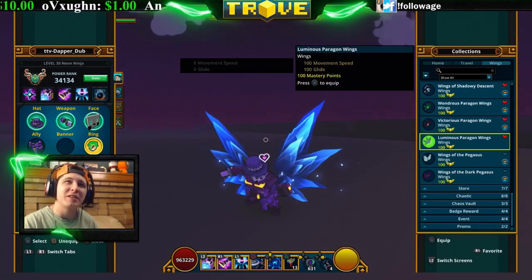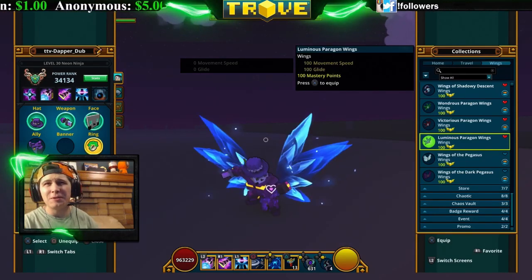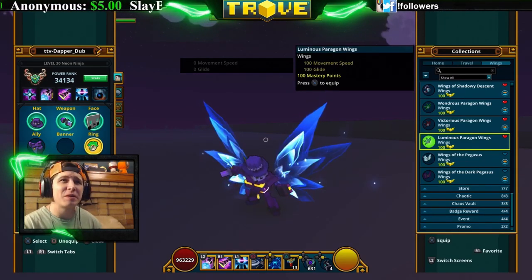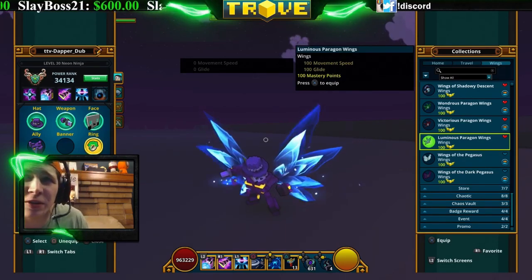Last of the paragon wings are the Luminous Paragon Wings. You can get these from the shadowy market — I think it costs titan souls or lunar souls to get them. They're the blue versions, so if you like blue, red, or green, these are your wings.